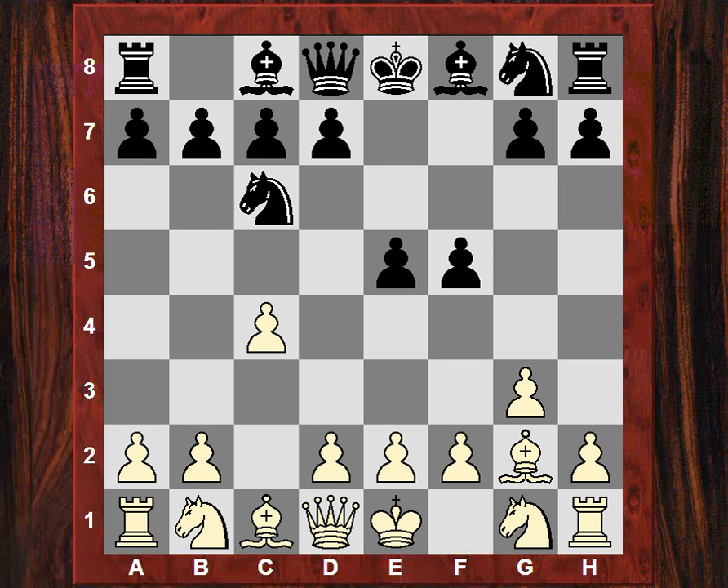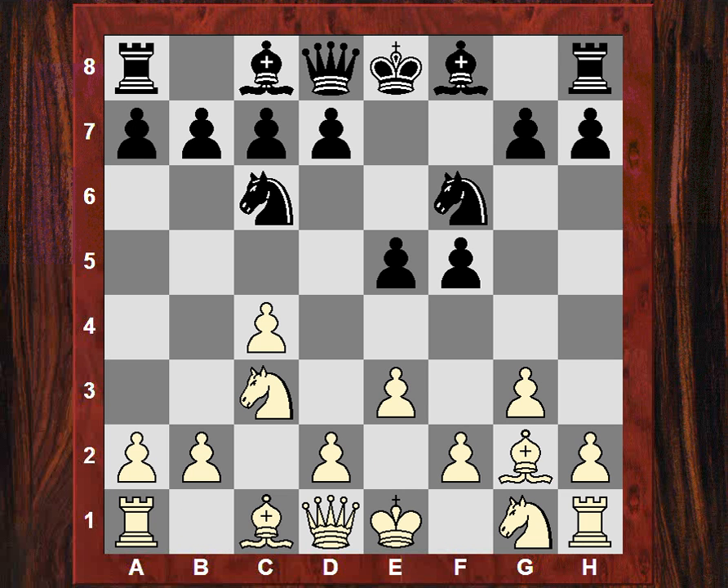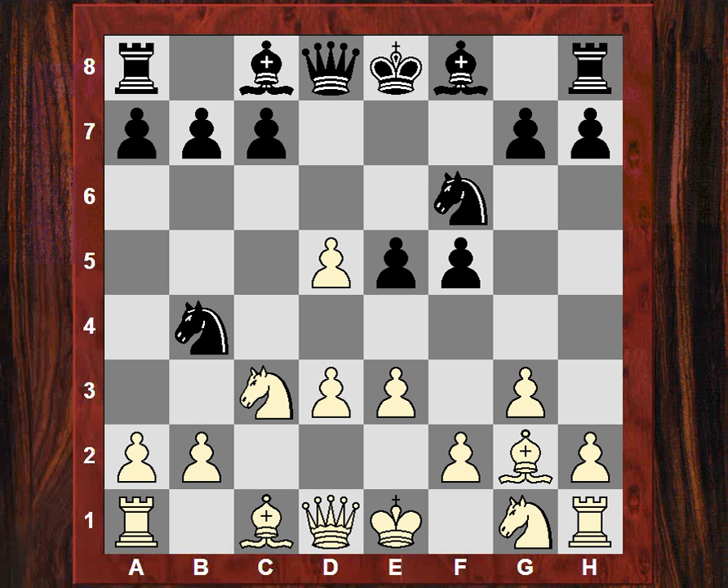So how does the English player react to this? Andrew went for the e3 plan here after Nc3. He's playing maybe d4, black struck out with d5 - a temporary pawn sack. Now this looks actually kind of dangerous, but after cxd Nb4, Andrew simply played d3, securing the d3 square to stop Nd3 checks.